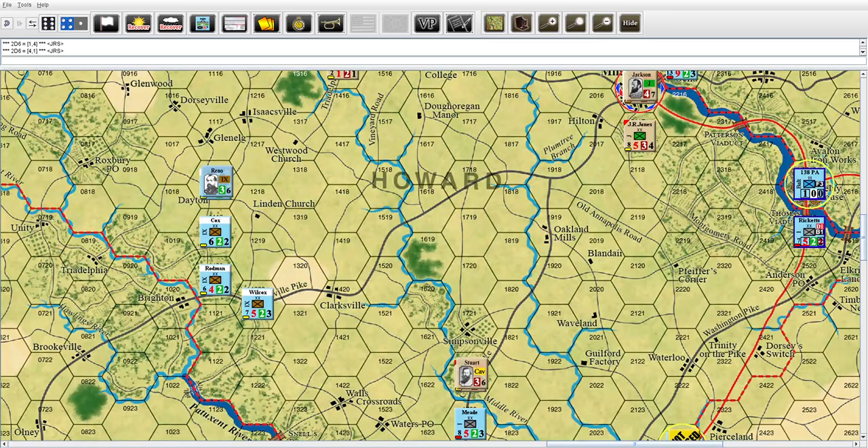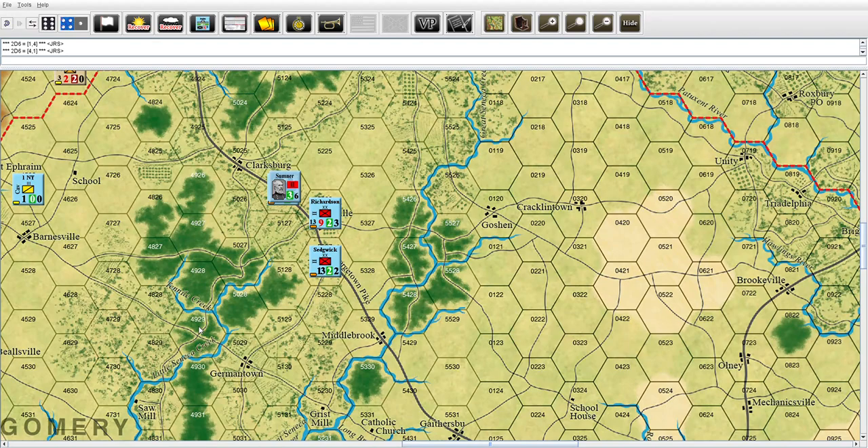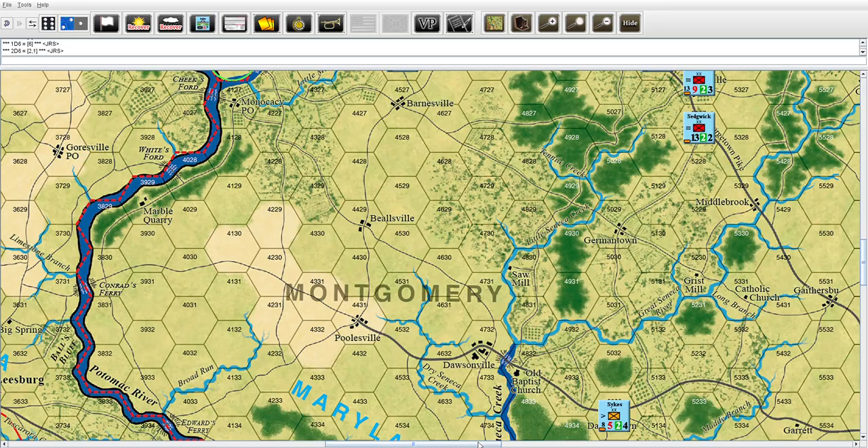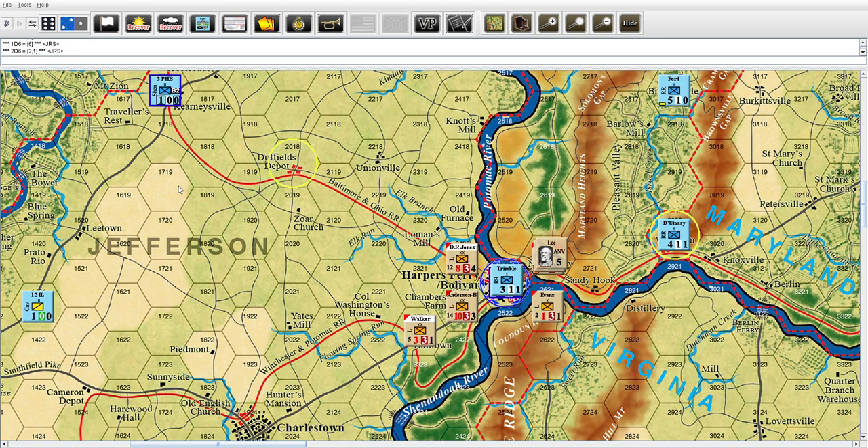The 12th and Second Corps are moving really nicely. Sykes will go one more time, going to orange - fatigue one die, he goes fourth, he can go two hexes to Darnstown. ZM6, he does flip - disorg, not the end of the world. Die roll two-one belongs to the Union. Over by Harper's Ferry - 12th Illinois, let's move them. Fatigue increase two die, it's ten, take away four, he gets a six. One, two, three, four, five, six. Die roll four-one. 12th Illinois will go again - he gets seven, take away four, three, he only needs two to get into Duff Fields.